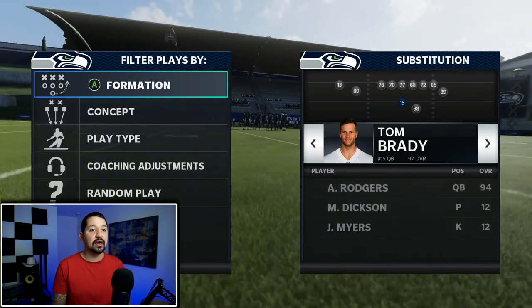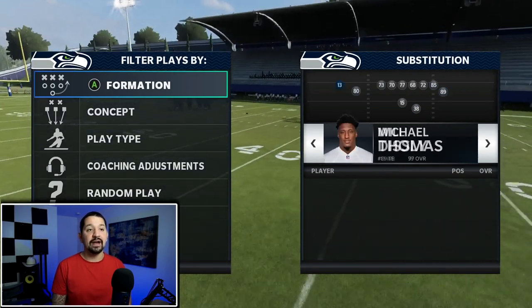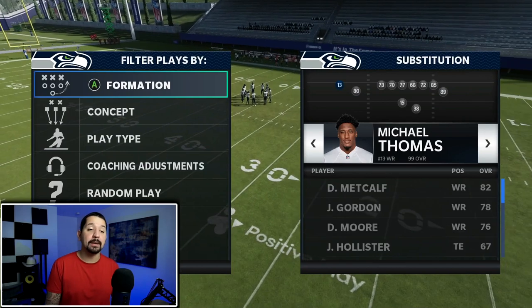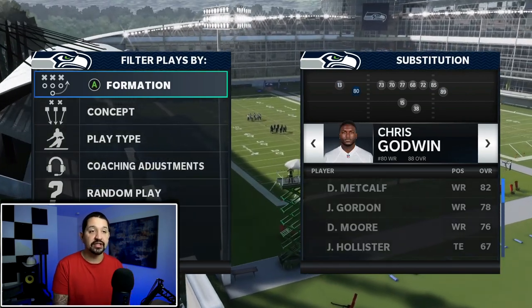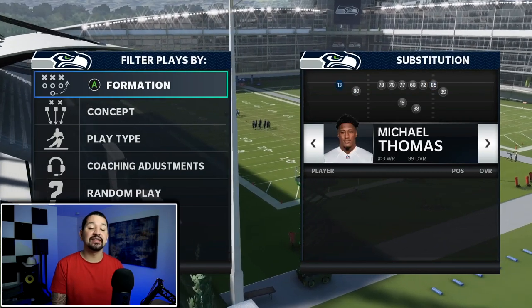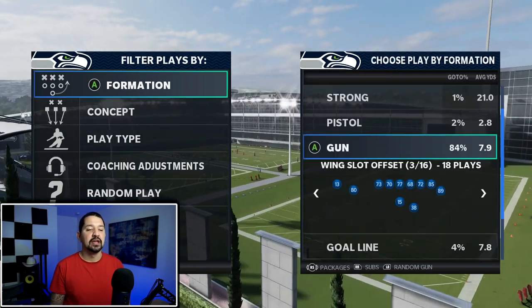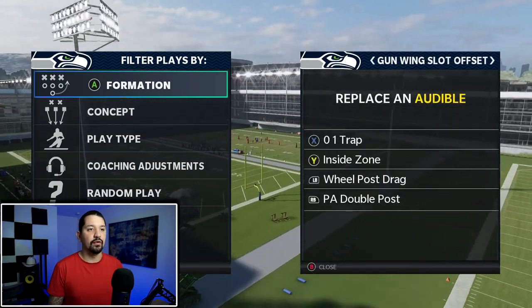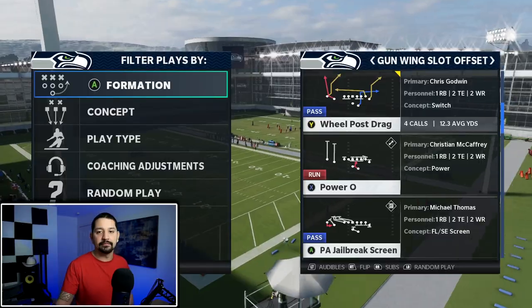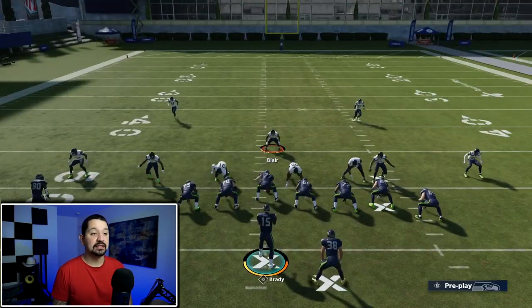I have two really good tight ends here — 85 and 89. I usually put my playmaker in the position Chris is in, but I alternate. Sometimes I'll put my playmaker out here and I'll show you the two plays I do to alternate between the two. Here are the audibles — you can pause the screen to look them over. We're going to come out in Wheel Pose Drag.